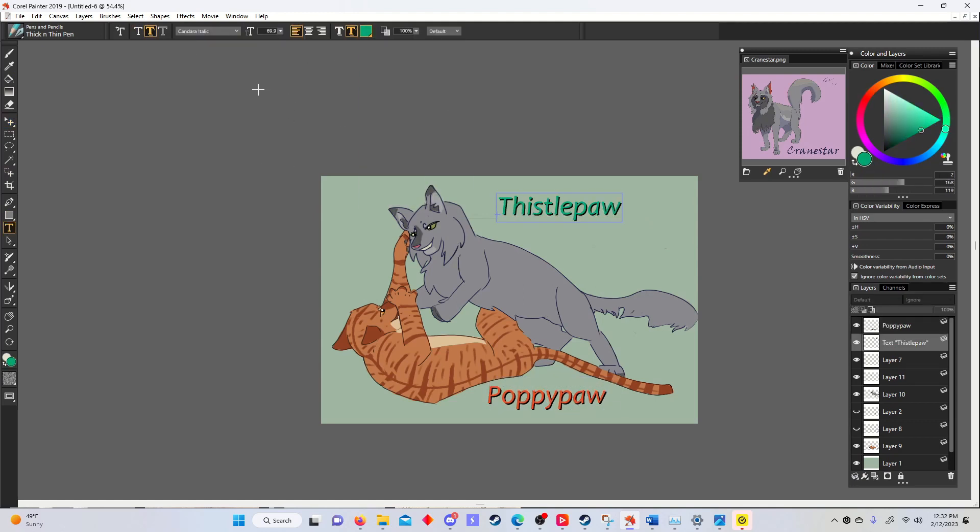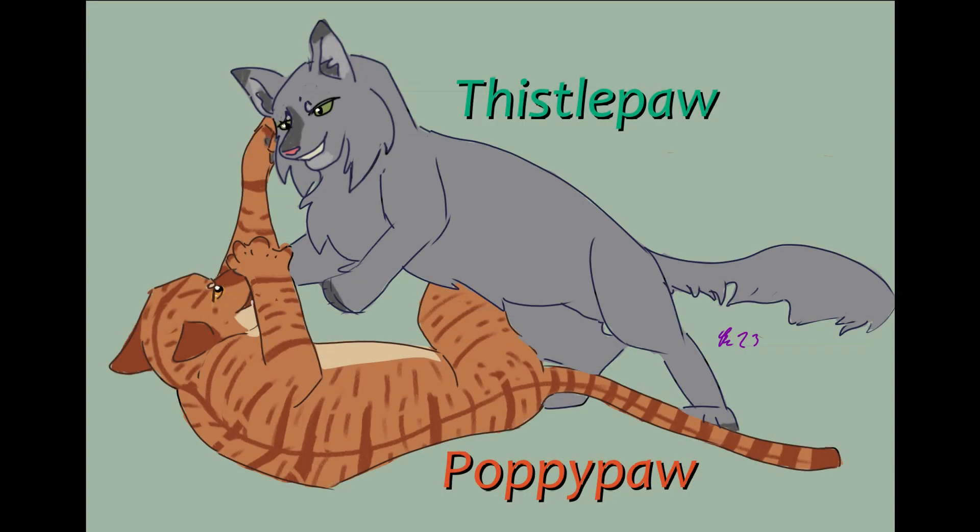ThistlePaw is the less competitive of the two, though both brothers are pretty competitive with each other. ThistlePaw is a very gentle cat, and PoppyPaw is just energetic — constantly competing with his brother and himself to do better, get better prey, climb higher. Whenever whatever happens with CraneStar actually happens, they're going to be the hardest hit and are most in line for a rude awakening.